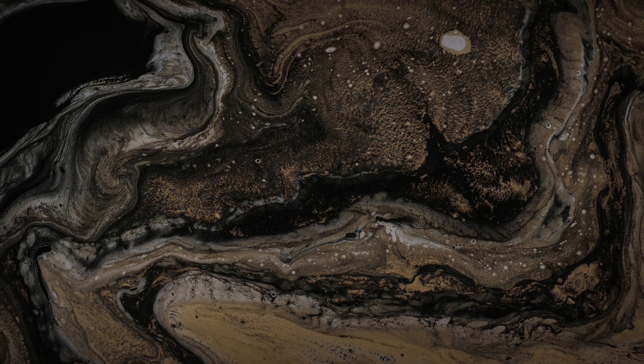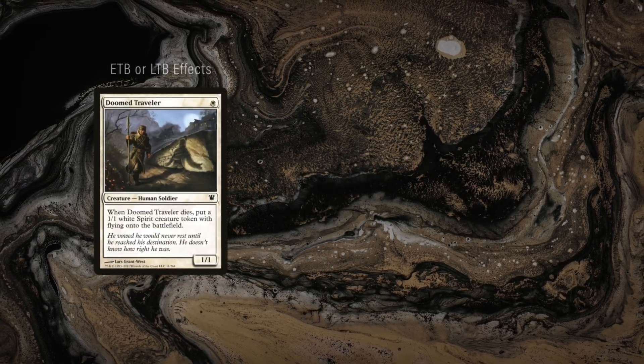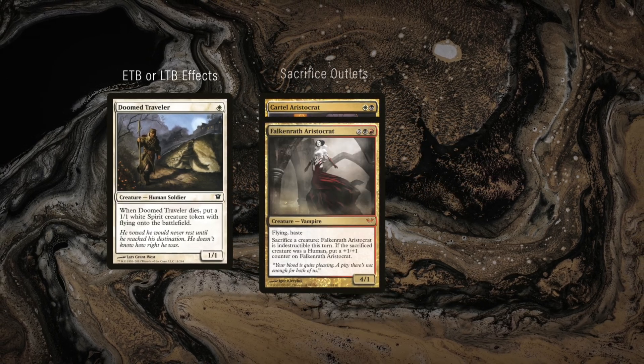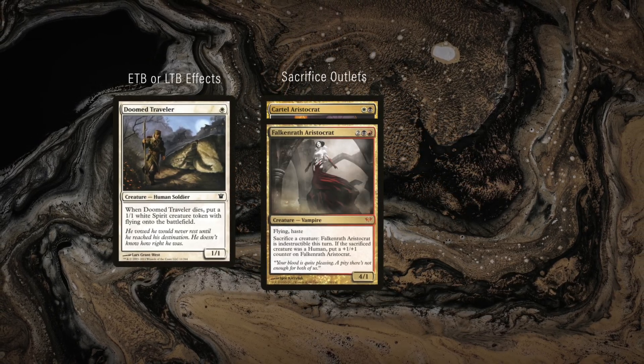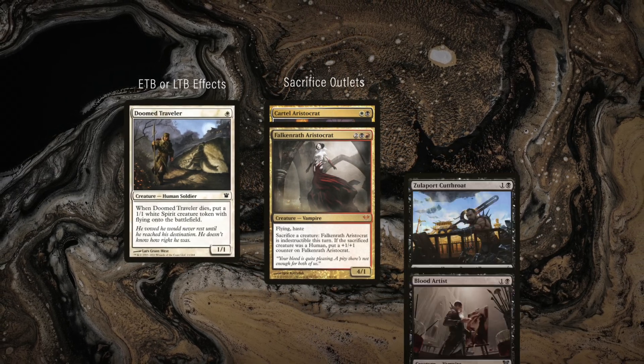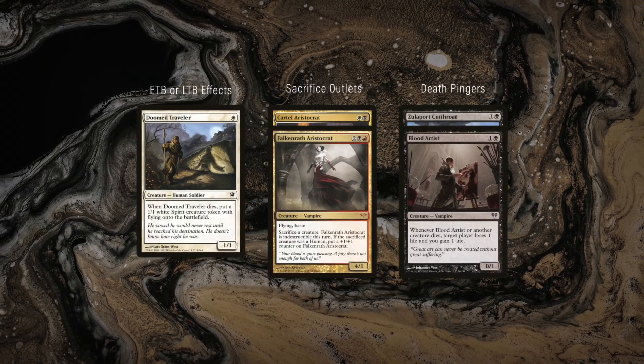Aristocrats is a deck archetype that rose to prominence during Innistrad Standard. The original deck used small, cheap creatures with enter or leaves-the-battlefield effects, in combination with the sacrifice outlets Falkenrath Aristocrat or Cartel Aristocrat, in addition to creatures that cause loss of life whenever a creature dies.